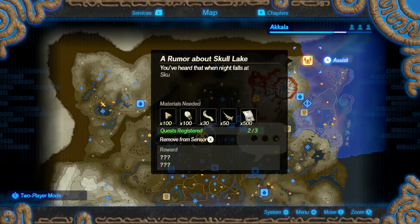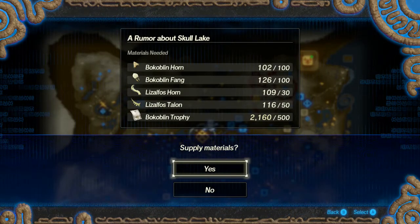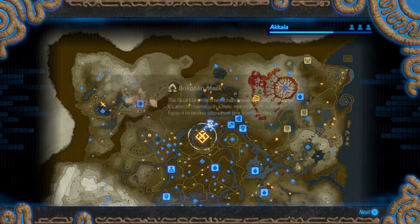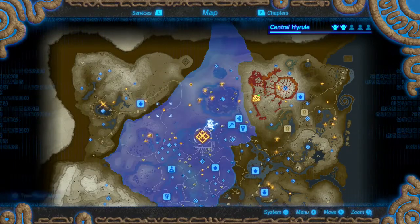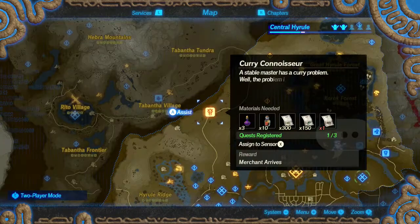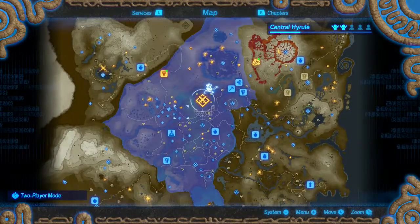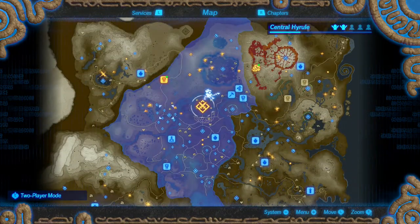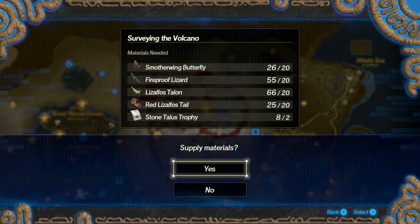Alrighty, we can finally unlock the rumor about Skull Lake — got all the materials necessary for it. We got a Bokoblin mask. And a new shop that we can open up once we get one more Lynel trophy. Let's see if any place we haven't been to yet carries a Lynel. Doesn't seem like it. Let's get this upgrade as well.